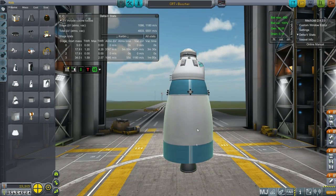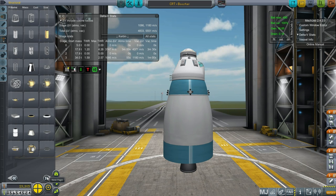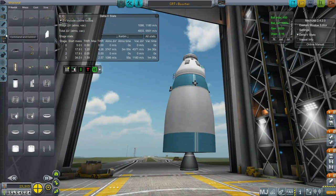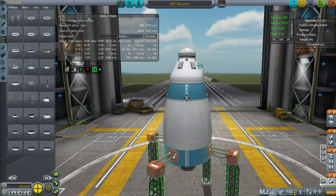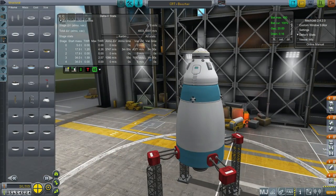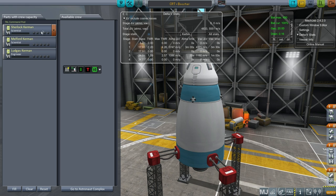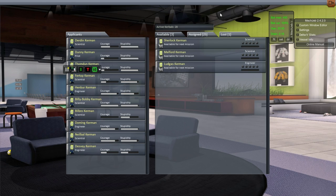Just a procedural SRB to get it going, and we'll put some launch clamps on here. We could probably slap parachutes on this, but I think I'll go for something a little different. So with this, we will launch our new crew for the mobile refinery. Let's go to the astronaut complex — we seem to need more Kerbals. We're deploying a lot of Kerbals into space these days.